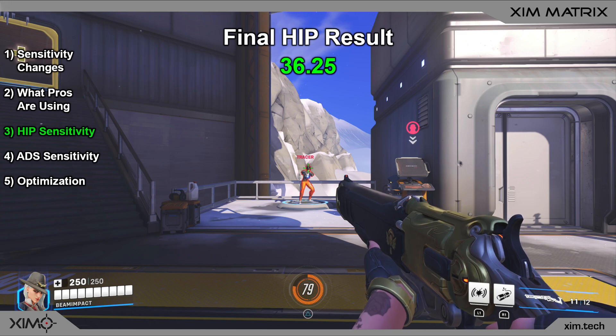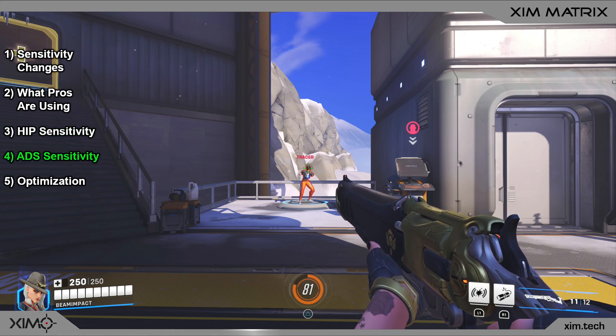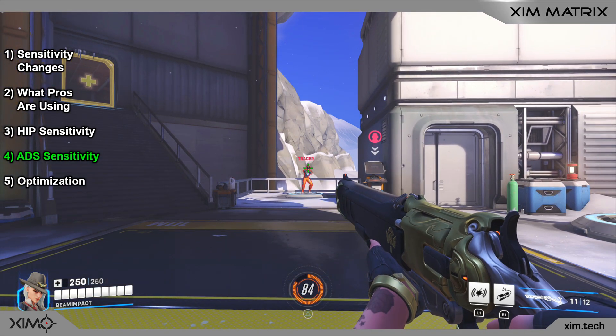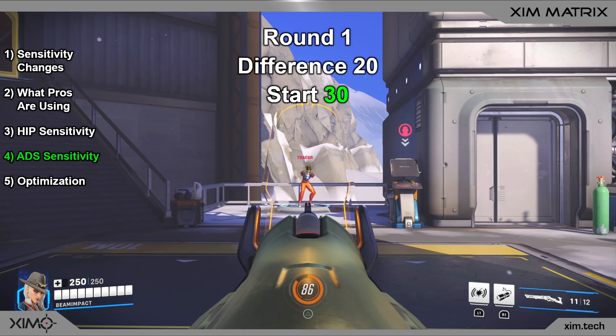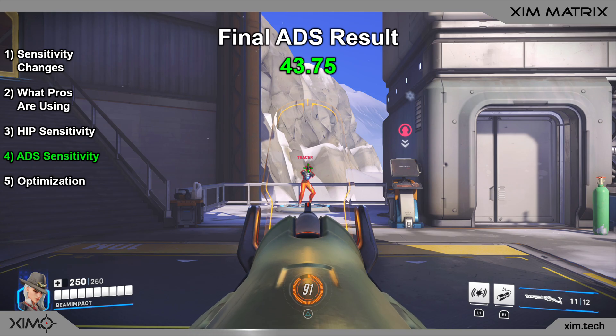If you want to, you can do another round with a difference of 0.75, but for me that isn't necessary. Now that I have found my most optimal hip sensitivity, it is time to dial in the ADS sensitivity. The concept is the same as before, but you adjust the distance to the target — when using ADS mode, you are usually further from the target than when shooting from the hip. The starting sensitivity will again be 30 with a first-round difference of 20, testing 10, 30, and 50. You again do 6 rounds. In the end, my preferred ADS sensitivity is 43.75.